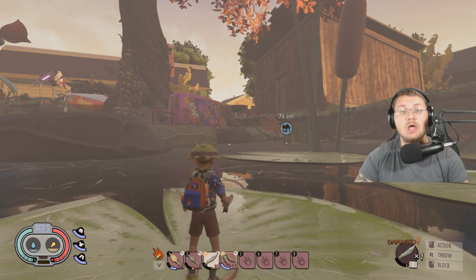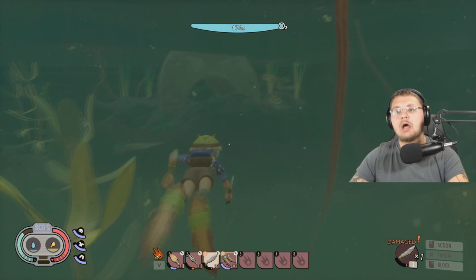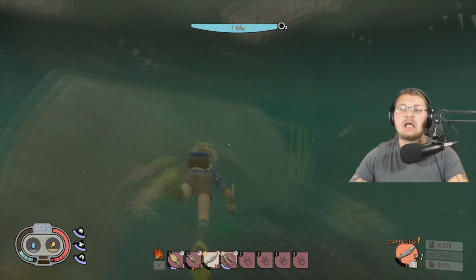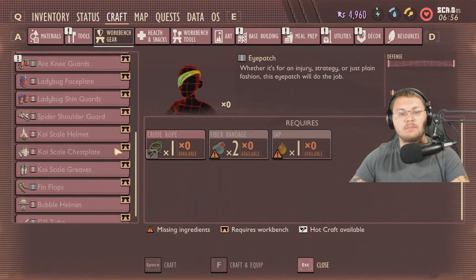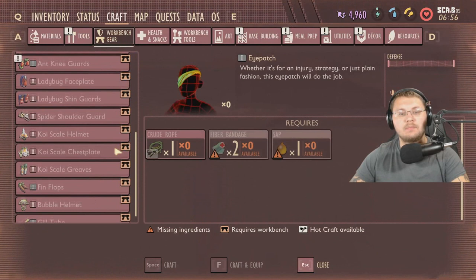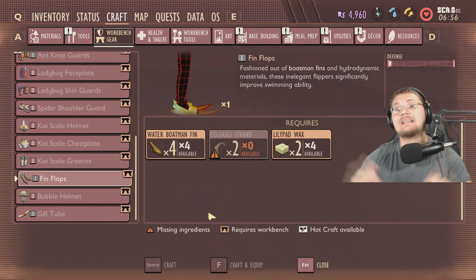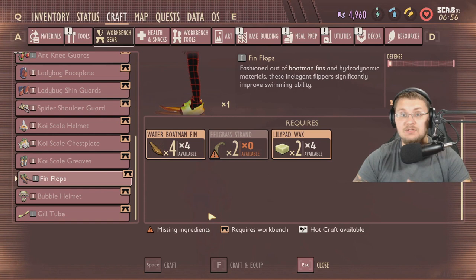Number two: you're really really going to want to make flippers — or fin flops, as they're officially called in the workbench gear menu. You swim super slow without them, but with flippers you can swim ridiculously fast. Without them, attacking anything underwater is going to be super difficult. The catch is you need to kill water boatman to make them: four water boatman fins, two eel grass strands, and two lily pad wax. That's why the diving knife is so important.